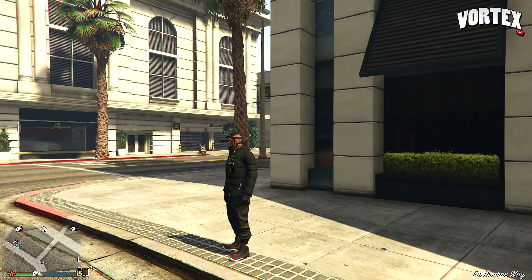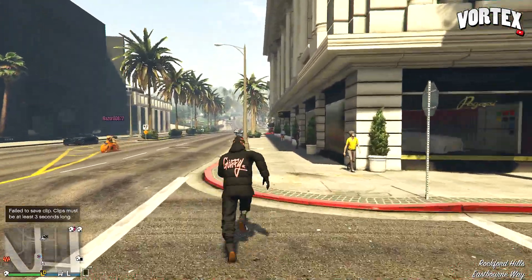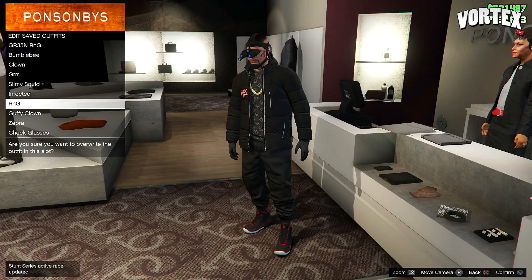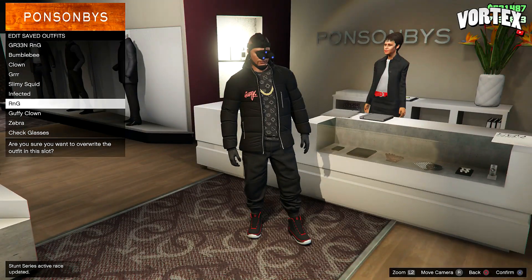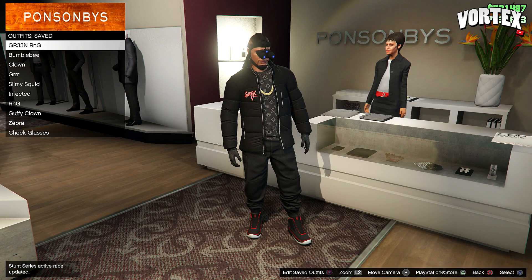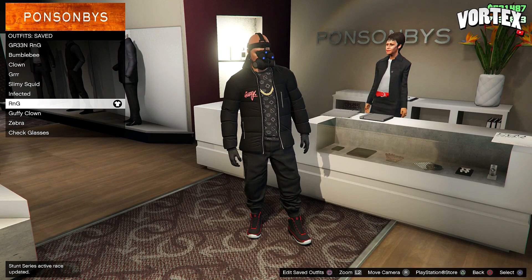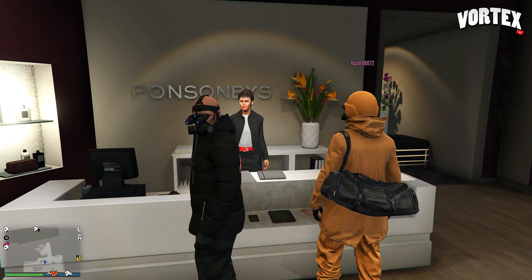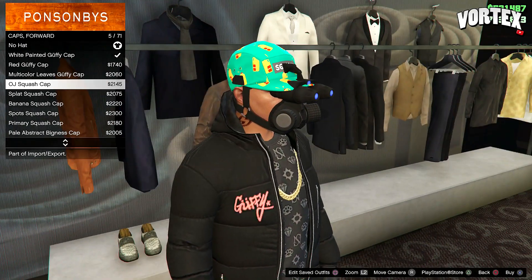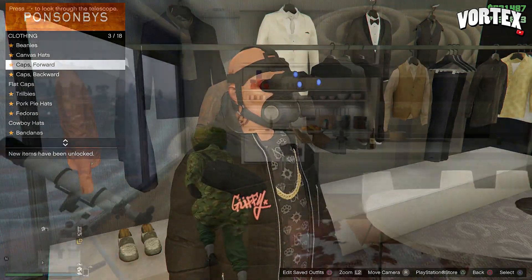Tell your friend when passive mode is disabled and get him to kill you. When you've been killed and you spawn back, you will see that the mask from the night vision goggles has been removed. Once you've done that, head back to the clothes store. Go to outfits saved and click on the outfit that had the rebreather — you can now see that the rebreather and the night vision goggles are now together. Save it if you want, then just walk over to the hat section and apply any hat or helmet. Some helmets don't allow it, but the bulletproof helmet works.